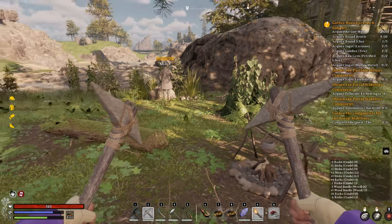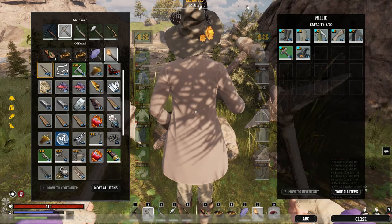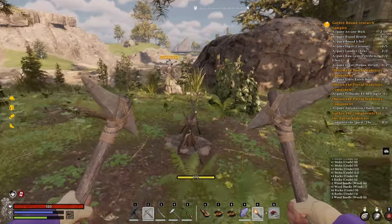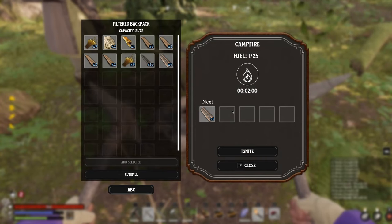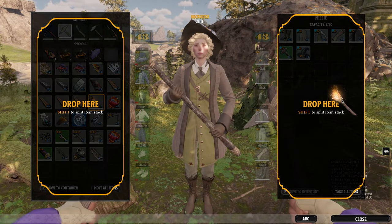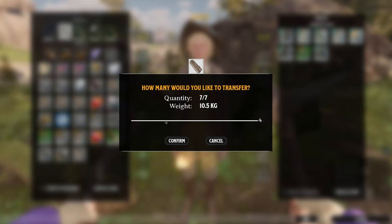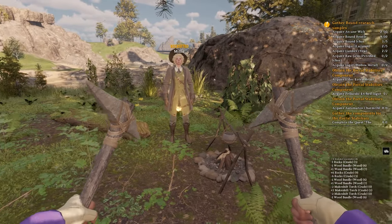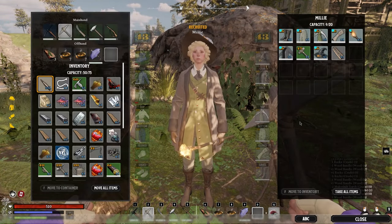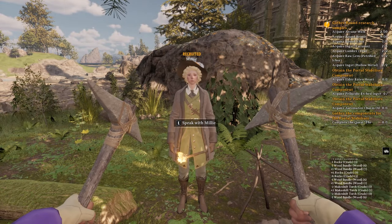Here's how to stop your NPC from dumping valuable resources in the campfire. The NPC will automatically deposit wood into the campfire if you give it to them. To prevent this, equip your NPC with a torch — once they have the torch equipped, if you give them wood they will not deposit it at all. The wood stays in the NPC's inventory, so if you're out mining just hand them a torch and you're good to go.